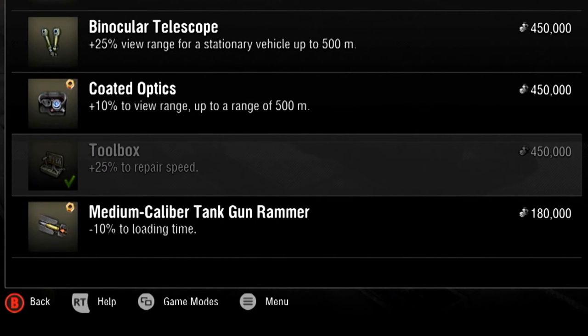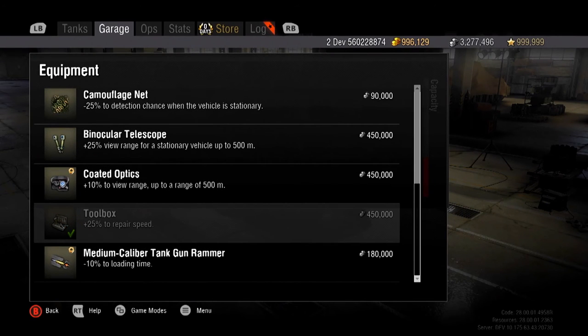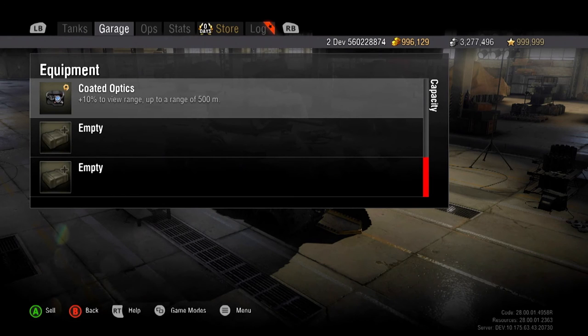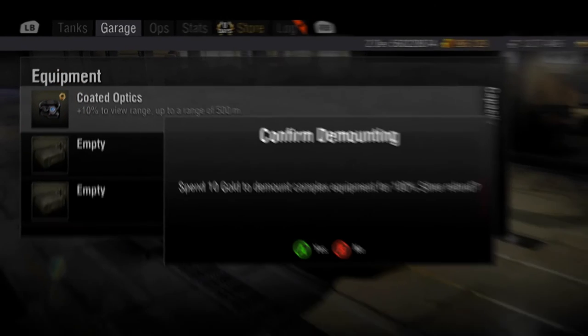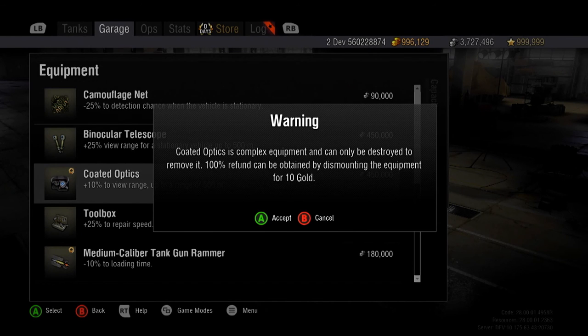Equipment that is currently mounted to your tank will be noted by a green checkmark. Should you wish to demount any piece of equipment, simply select it in the equipment list and confirm that you wish to demount the equipment. If the equipment is complex, demounting comes at a cost of 10 gold. Complex equipment can be identified by the gold nut icon in the equipment's image. Alternatively, you can choose to destroy the equipment at no gold cost, but you will not get any silver refund.